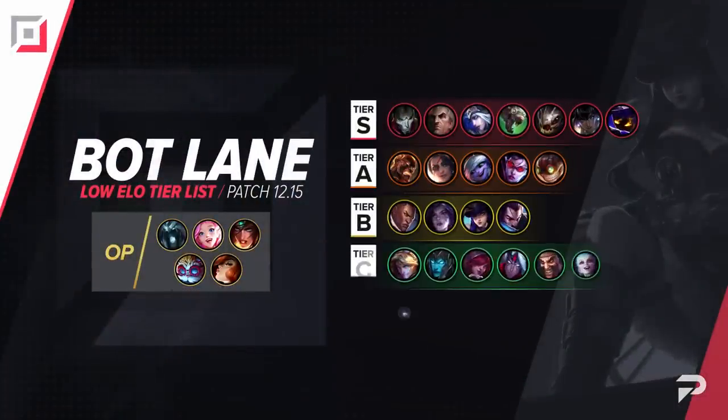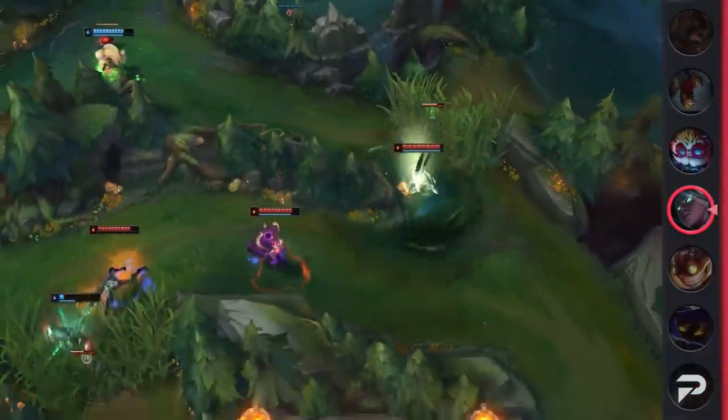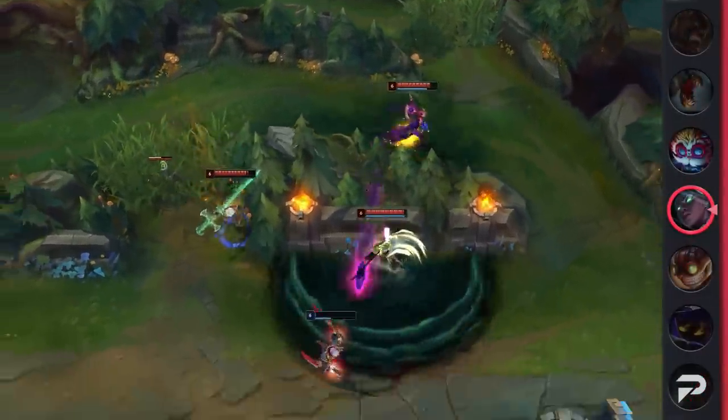Senna is being moved down to the D tier — even as a support, Senna is a lot weaker than she was in the past. But if you're picking her as a bot lane carry and actually farming with her, you're just trolling.